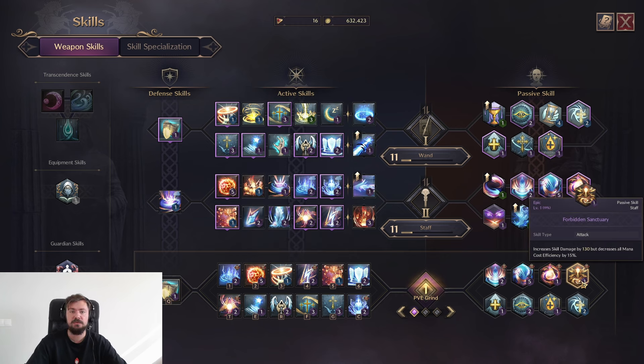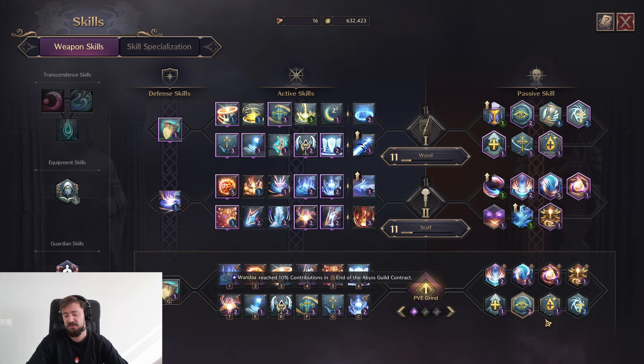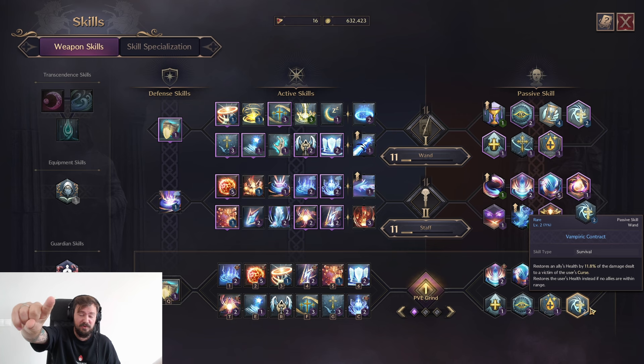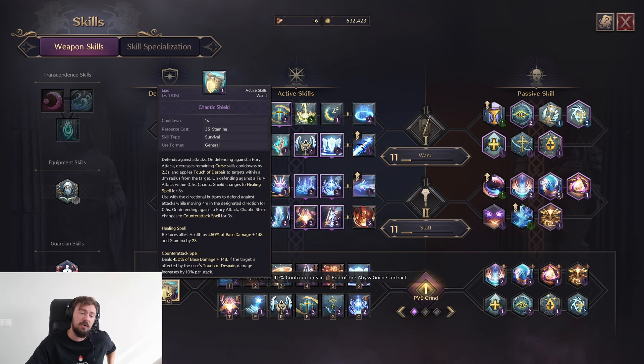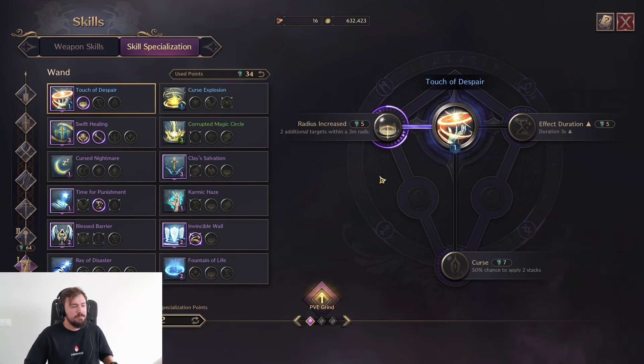You'll have less mana but you can restore it completely with one skill, so it's fine — the additional damage is worth it. Keep the healing skills always on your bar. One heal is still blue but it restores a lot of HP. We use Hecate Shield just to spread your DoTs on the mobs.